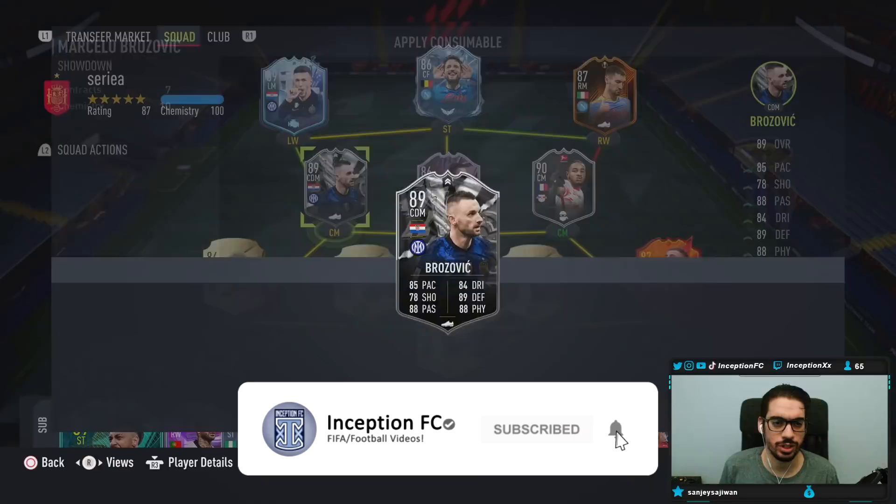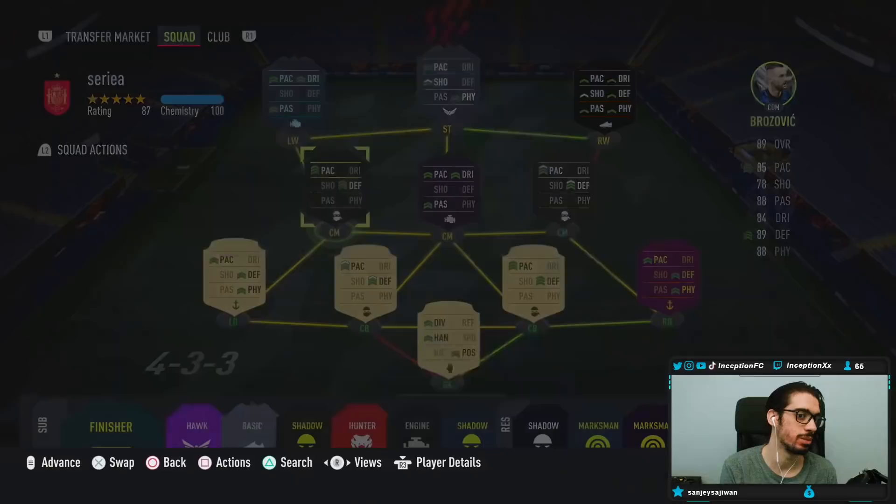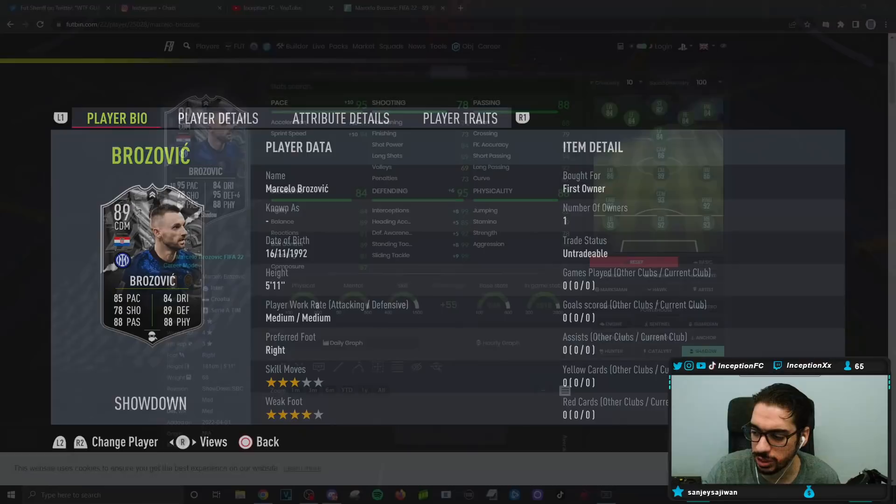Hey guys, Inception here, welcome to another video. Today we have the new Brozovic card to review. After this one we're going to check out the McKennie card too, because I think that's the one people are going to look at the most because of the work rates. But we're getting started with Brozovic — someone who is 5'11", medium-medium work rates, right footed, three star skills, four star weak foot. Medium-medium work rates are usually not super ideal for the meta of the game.